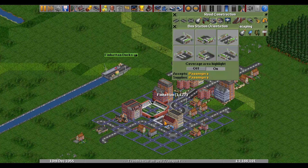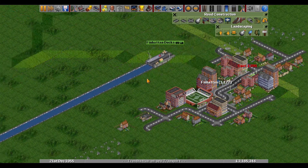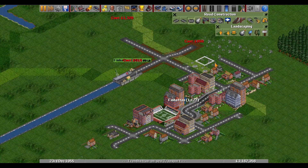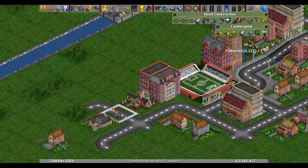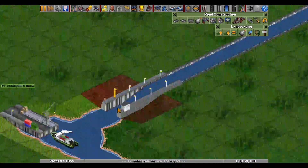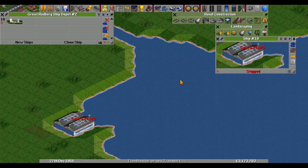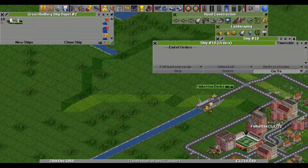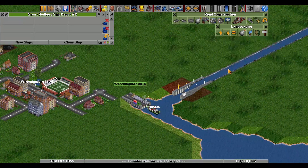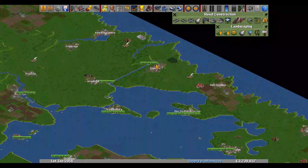Just put the dock here and give it a little extension. We can maybe even build a road for it. Have a new ship here and tell it to go from there to there - that's all we need. It will cruise back and forth on the canal.